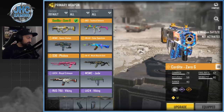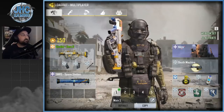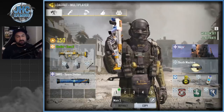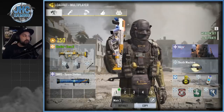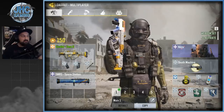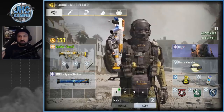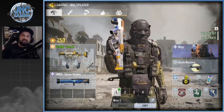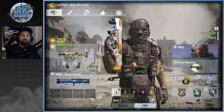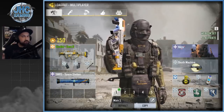I want to share my loadout before we go into the gameplay. What people say about Cordite is it's very versatile — you can do a lot of stuff with it. I decided to put it in my loadout number one, my Team Deathmatch loadout. For the past couple of seasons I was using SMGs, mostly the RUS 79U. I love the RUS because of the versatility — it's not the best at short range, but you've got more options, medium range fights, decent recoil, great accuracy and range.